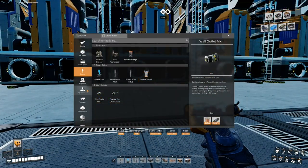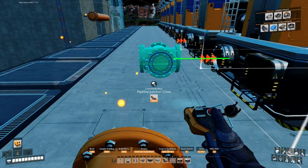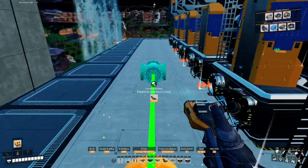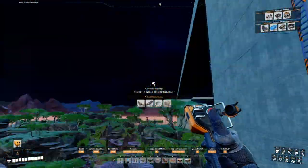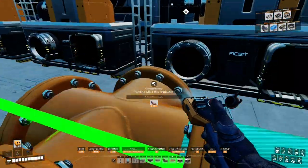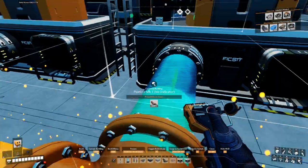First things first, we need these pipeline junctions. We're going to put them right here and line up 10 of them with every machine. We'll build that to here and input our oil - the oil down there is already powered on as you can see it's yellow. We'll be filling these pipes up fairly shortly, so let's connect all of them.